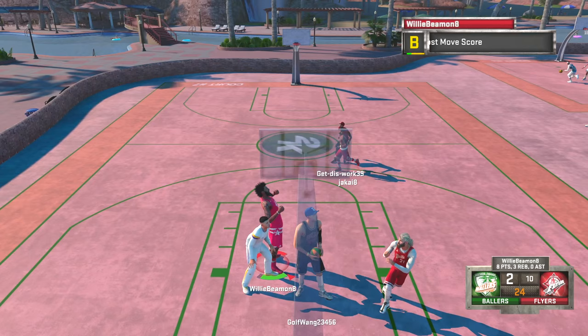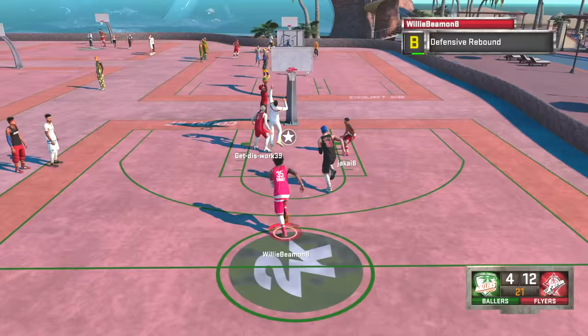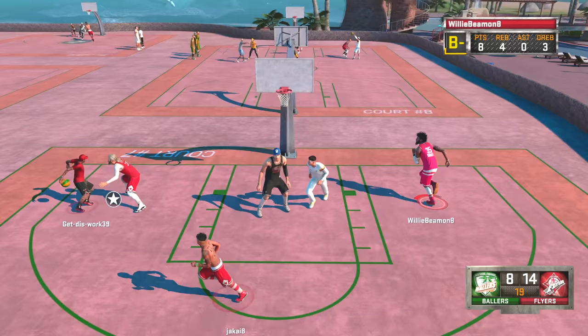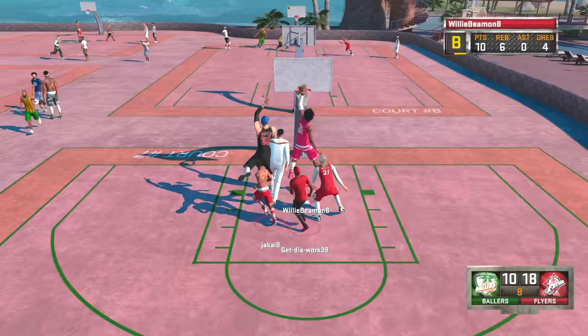Number four: it would be cool if they could create more of like a respawn point on your court so you could practice your layup packages without having to grab the ball and run all the way back. That would be a cool addition to My Court — just to be able to practice dribble moves coming up the court and things like that.